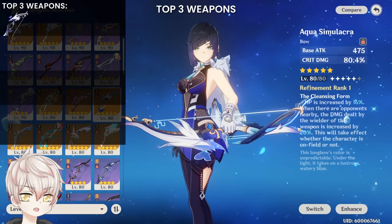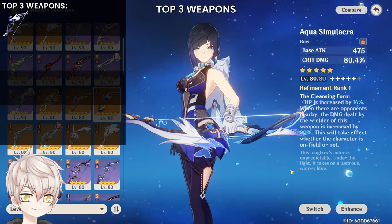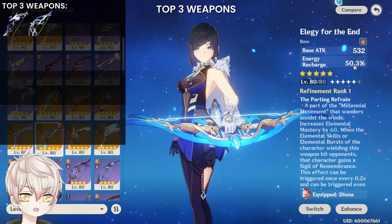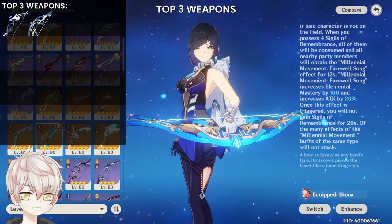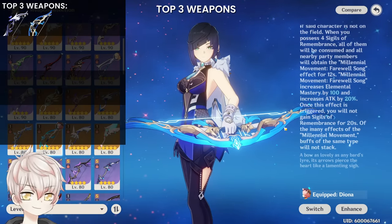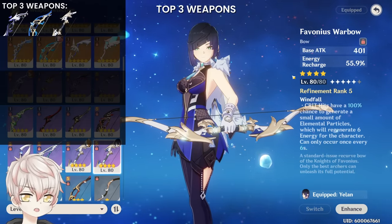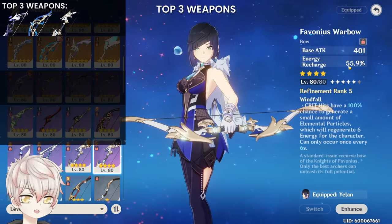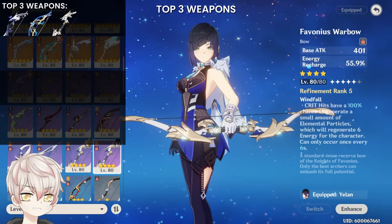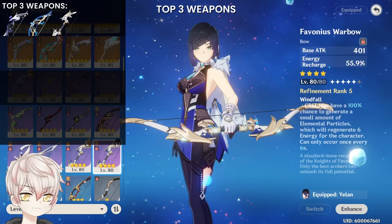The top weapon recommendations: 5-star signature Aqua Simulacra — HP bonus, insane crit damage, and damage percent bonus even off-field. It's best in slot; what it lacks is energy recharge, so get that from the timepiece and substats. 5-star Elegy for the End — energy recharge for herself, elemental mastery, and attack percent for the team; best in slot for support Yelan in vaporize and bloom team comps that don't need Favonius energy generation. 4-star Favonius Warbow — best F2P or budget bow for any type of Yelan build, providing energy recharge for herself and passive particles for the team.